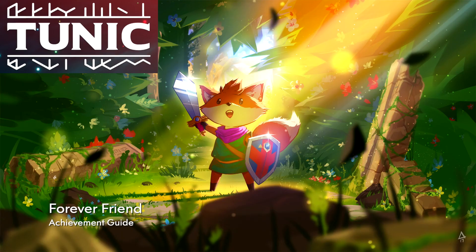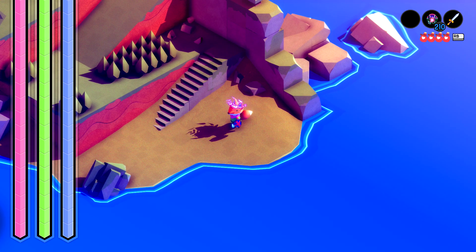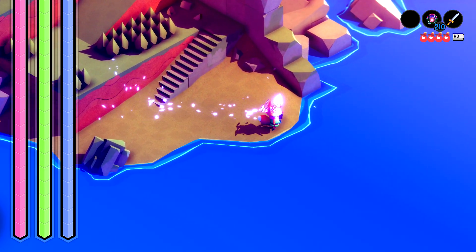Hey everybody, Sean here from GimmeEact.com. Here we are today back in Tunic going for the Forever Friend achievement. This is to find secret item number 12. This one can be done right after you get the dash.